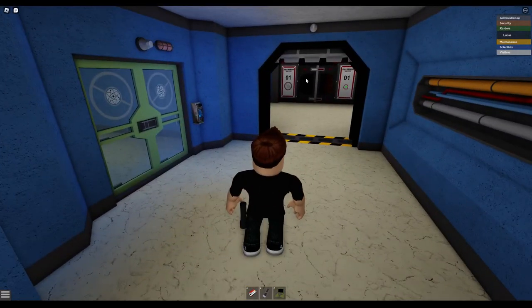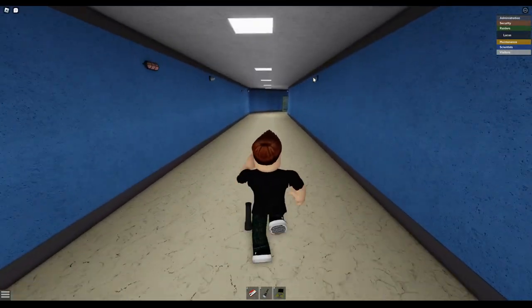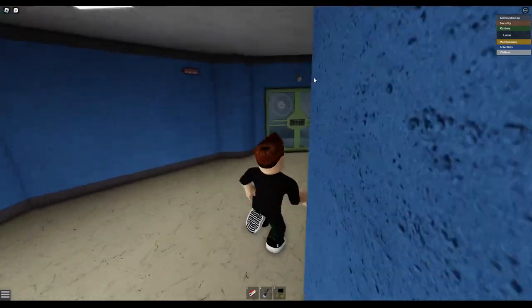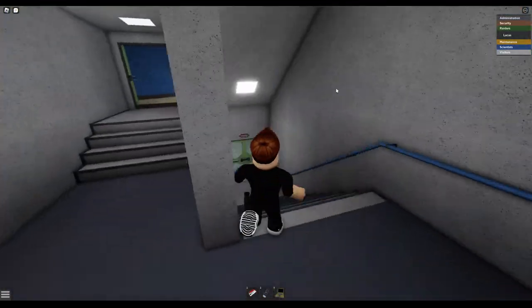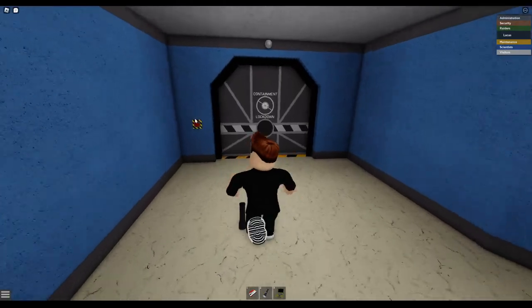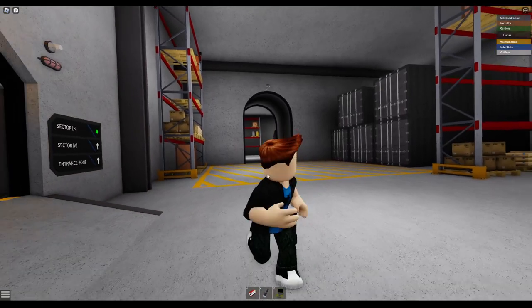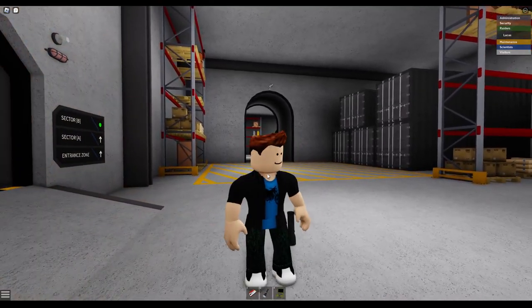You're going to be tempted to go through that, but that takes you to a railgun. You can go there if you want to, but that's not the purpose of this tutorial. I'm going to take a few steps down here, then you're going to want to go from this door all the way to the trams, and once you're over there I'll tell you the next step.